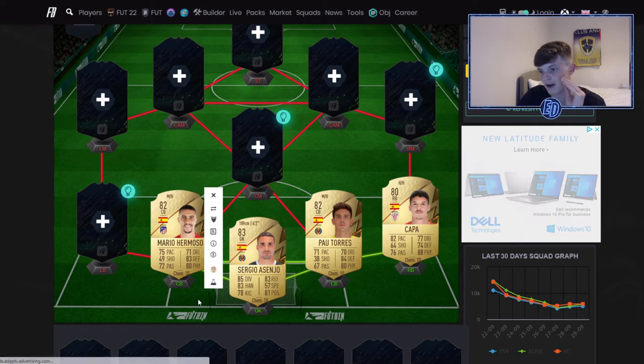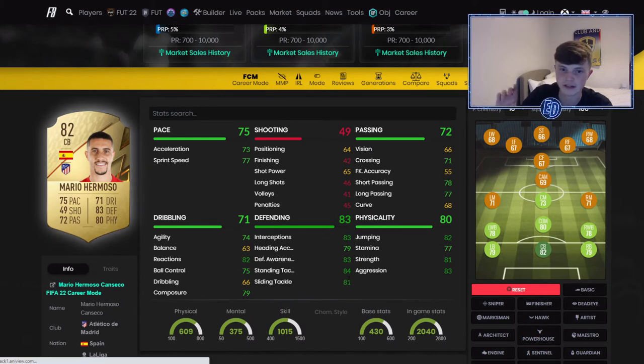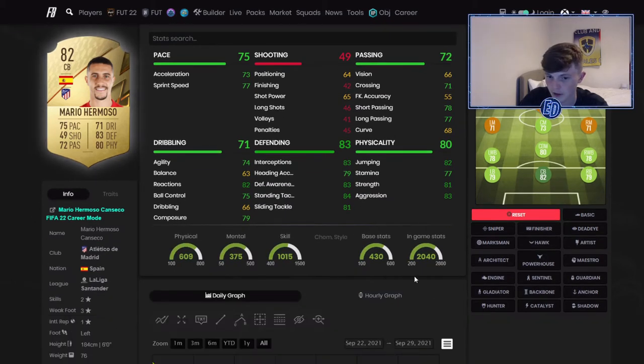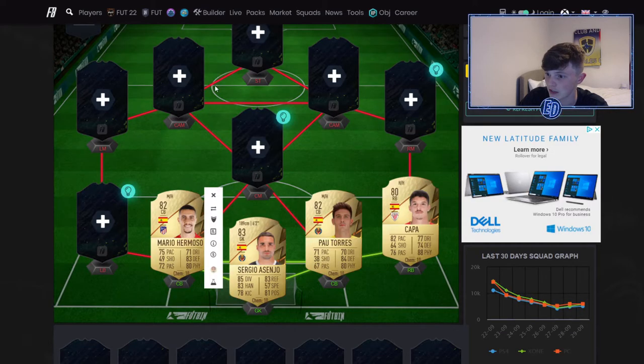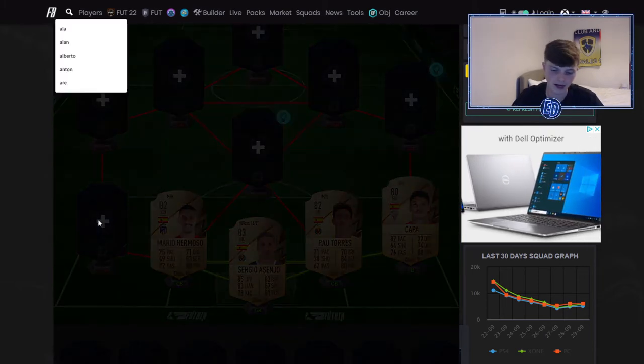Next to him is another Spaniard — Mario Homozo. He is very quick and has good defending. On this game, if you can time your tackles, the center backs' defending is really good. Someone with 84 stand tackle is going to be an absolute beast. Those center backs together will be very overpowered — you're not going to get too many cheap overpowered partnerships like that.